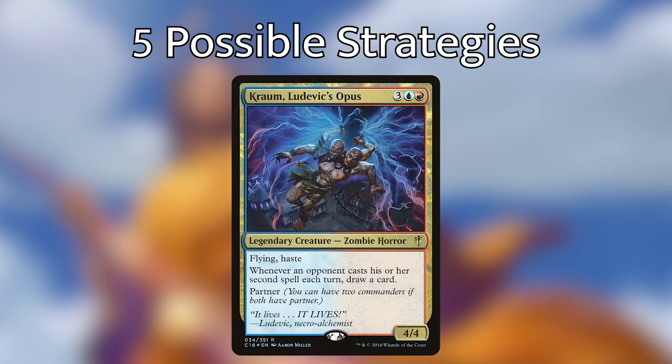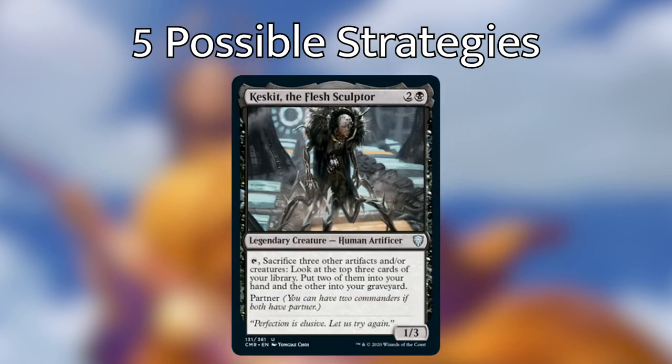The fourth strategy is Jeskai artifacts, which is the extension of thinking about the Crom pairing with Rebbec. There are just a lot of really synergistic blue, red, and white artifact spells. Red and white are really good at recurring artifacts and blue is just good with artifacts generally. It's not a fully fleshed-out idea, but I believe Rebbec and Crom work really well to make that work.